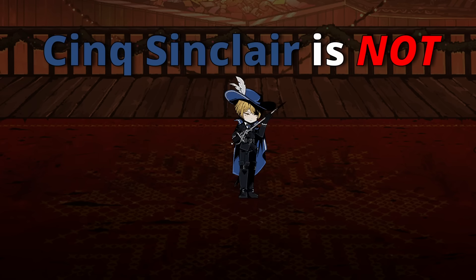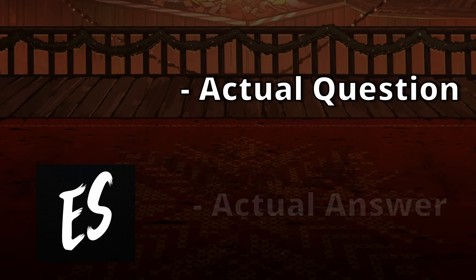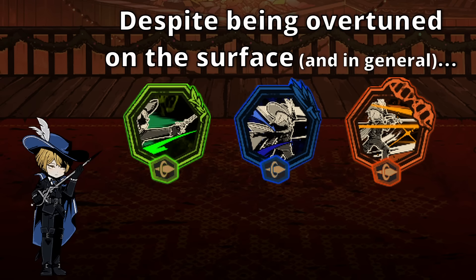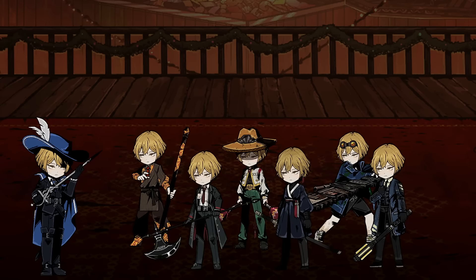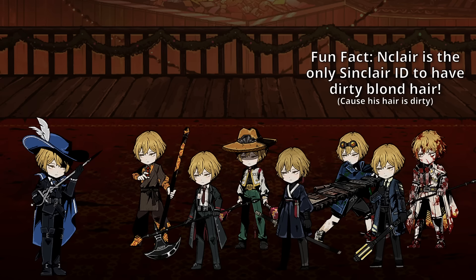Sank Sinclair is not overpowered, and the question then ends up being: how is he not overpowered? That kind of sounds like a joke, but I am being serious. This is an actual question that I think has an actual answer. So in this video, I'll be going through Sank Sinclair's kit and talking about why, despite being insanely good on the surface and even below the surface, he is actually balanced out in a pretty unique way, and also how that balance affects and applies to all other Sinclair IDs, with a particular focus on one very peculiar Sinclair ID.